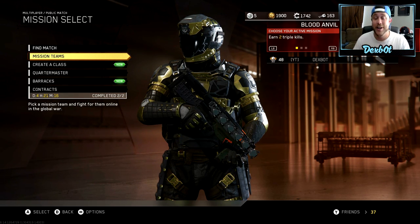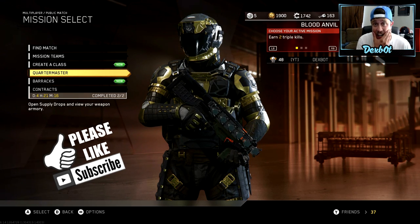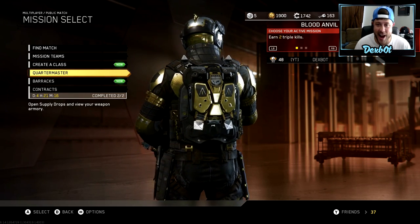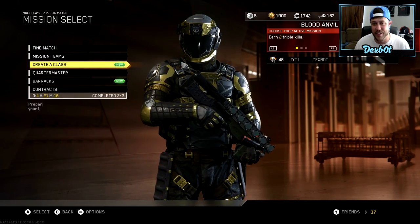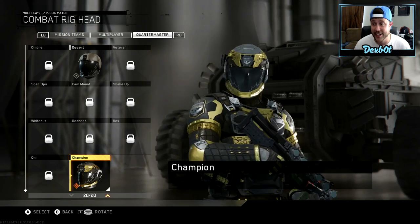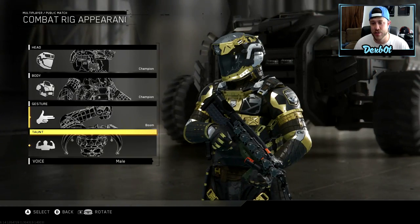First and foremost, I picked up this Call of Duty World League customization pack. Basically I got all kinds of gear for my character — as you can see he's right here rocking this bad equipment, bad gear for my warfighter. I'm gonna go in here and show you the different pieces of gear on my combat rig that I can customize. Here's the epic helmet right here, and in the body there's an epic body as well. I didn't get a gesture with this; I've been using my own gesture.